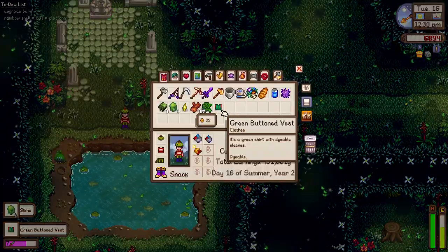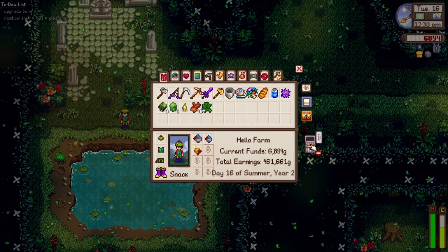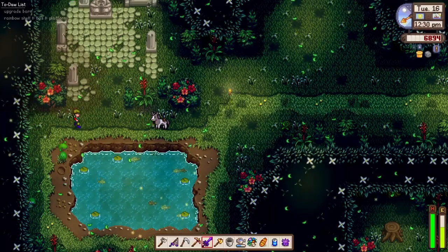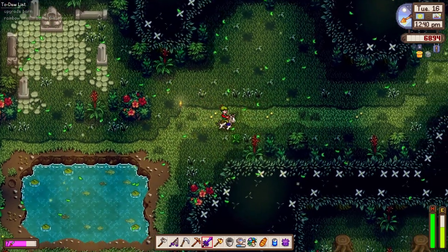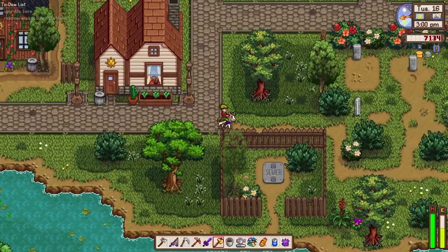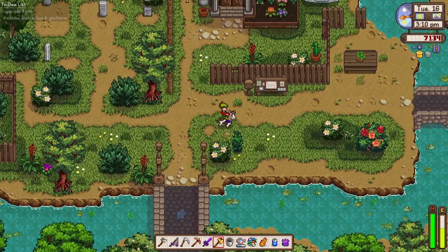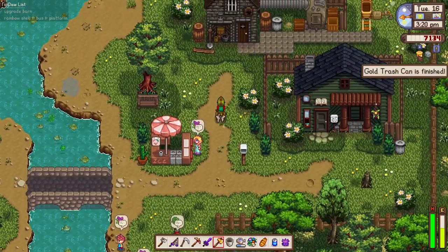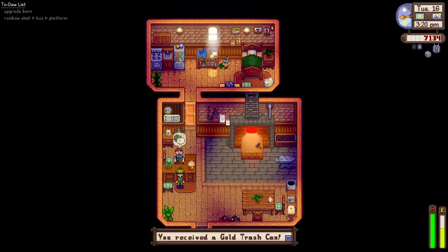Oh, I think we picked up something — it's a green buttoned vest! Let's try it out. This looks so cool — now we look like a dinosaur or an elf. Yes, this green buttoned vest looks like an elf cloth. Let's see if we could reach Clint's place, the blacksmith. Our golden trash can is finished — look at the upper right-hand corner. Good morning Clint, thank you for upgrading my trash can!